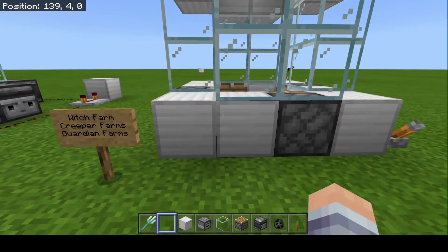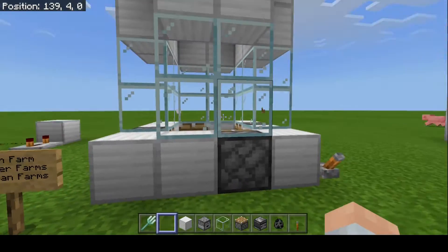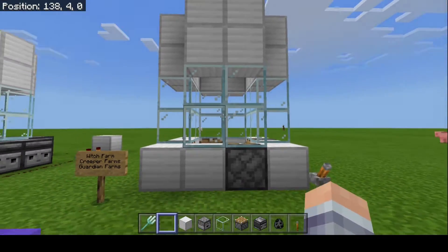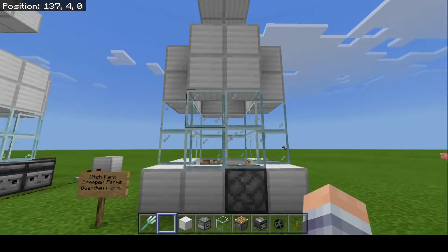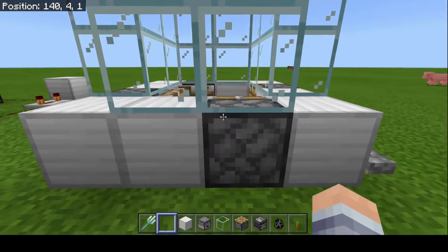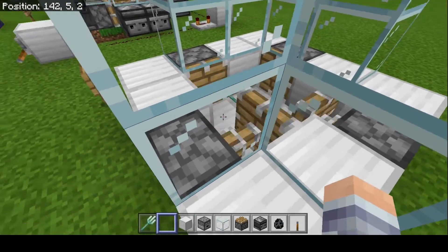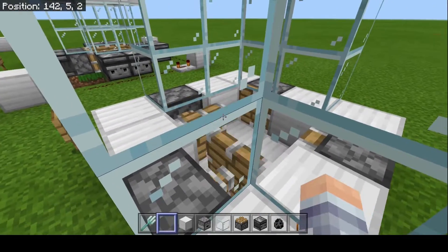Then you have this one. This one is perfect for witch farms, creeper farms, or guardian farms — things where you may actually have a lot of mobs coming in and you want a bigger solution. If I turn this on you can see the trident goes back and forth through all these positions, dealing damage.